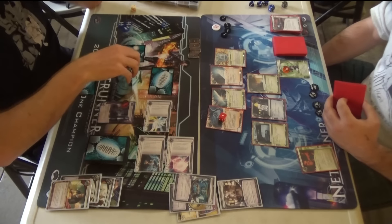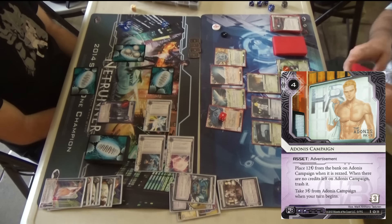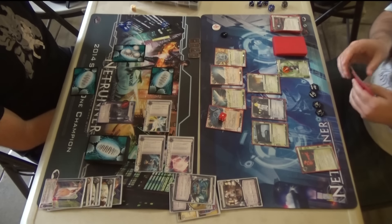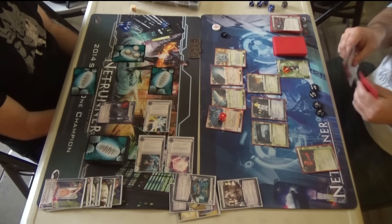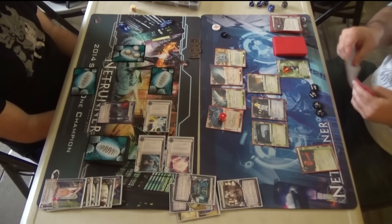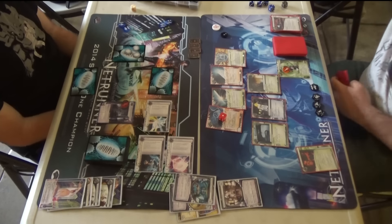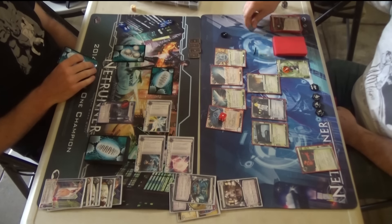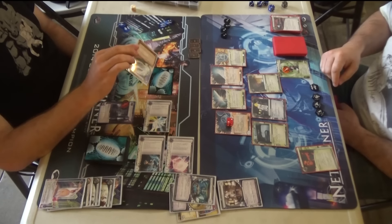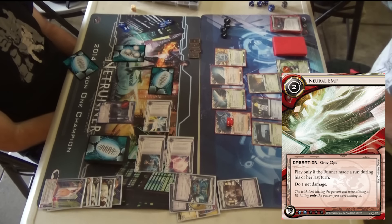He's running in — no rez. He trashes your third Adonis Campaign! I did shuffle one back in, so there's another Adonis somewhere in the deck, but he's doing a great job suppressing my econ. I might just need to spend my turns clicking for four credits, which is not quite as good as clicking for eight with Magnum Opus, but you take what you get. I actually tried Melange in this ID — I am inclined to believe Melange is the way to go. You can bluff it as a Snare, and you can run Snares in your HQ, which is good because you only have four cards.